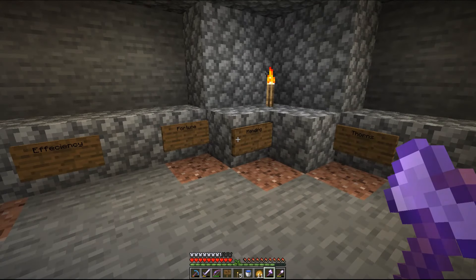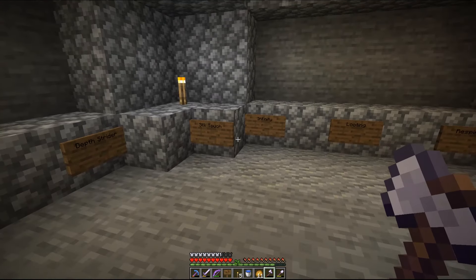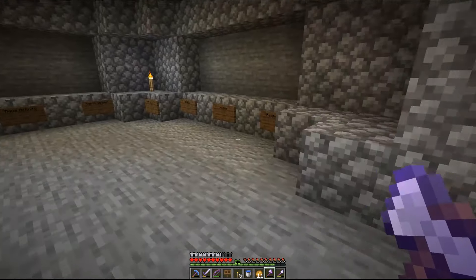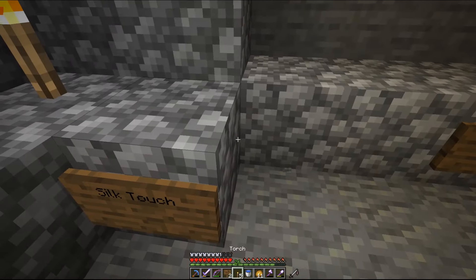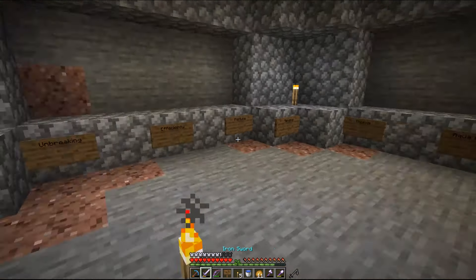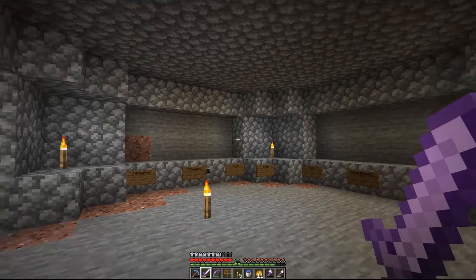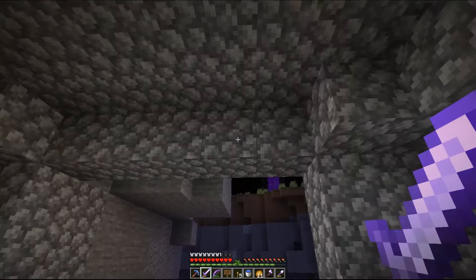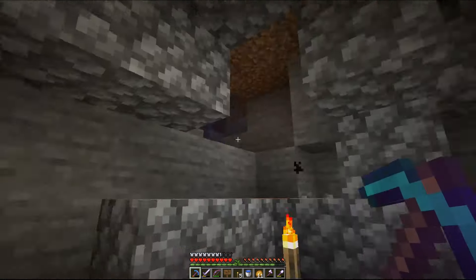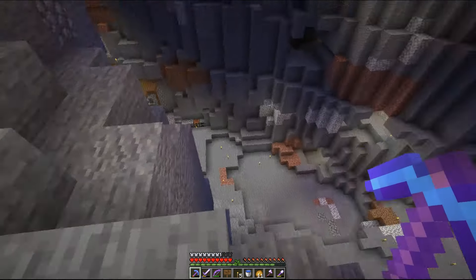Fortune - we definitely want all of these, we definitely want Mending. I don't really know how useful Thorns is. Aqua Affinity, Infinity - probably don't really need Infinity because we've got our skeleton farm down there which will be giving me Infinity bows. So maybe we just replace Infinity with Protection. We need three, six, nine, ten, and eleven villagers to populate this thing. But first, before we actually go ahead and get any villagers in here, I'll need to open this back up so we can get them in. Going with the theme, we need some spruce and everything in here as well.